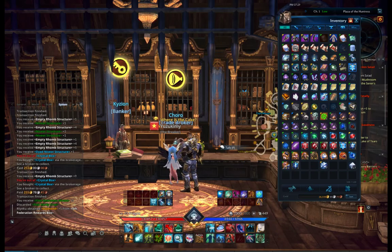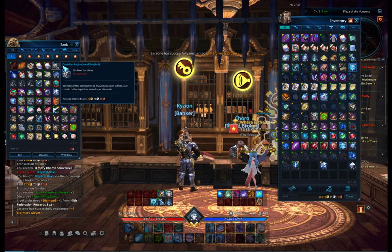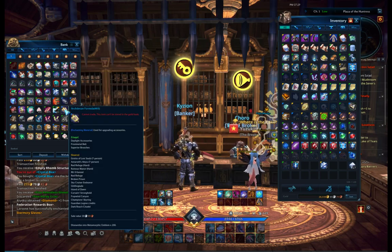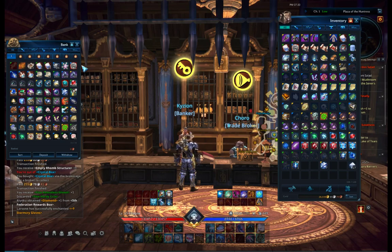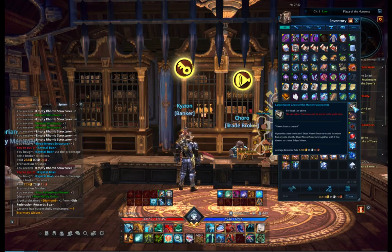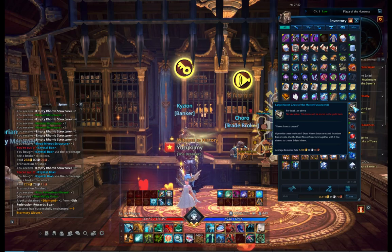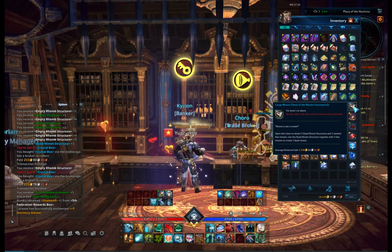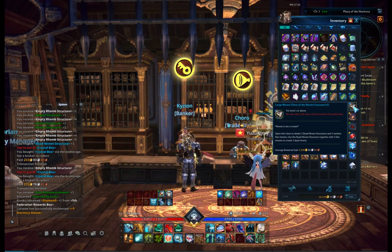Let me show you what I have in the bank - I should have boxes of these neviots saved. There they are - a large neviot chest of the master fusion. Opening this chest gives you five diad neviot structures and three random fine neviots. You then use the diad neviot structure together with three fine neviots to create one diad neviot - pretty self-explanatory.